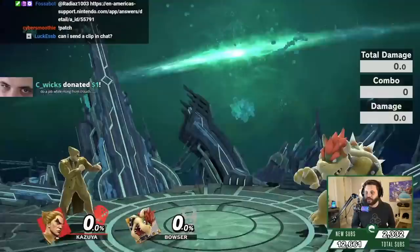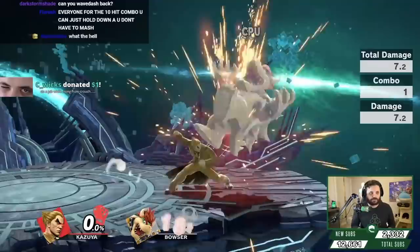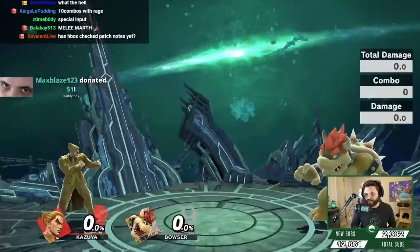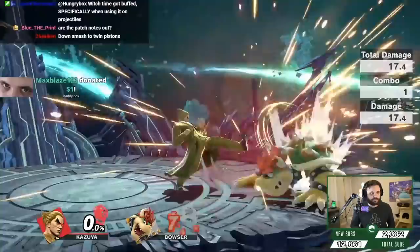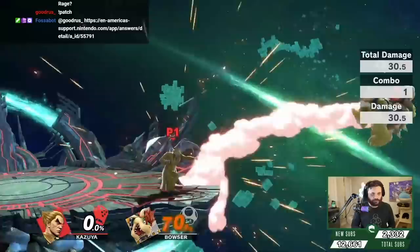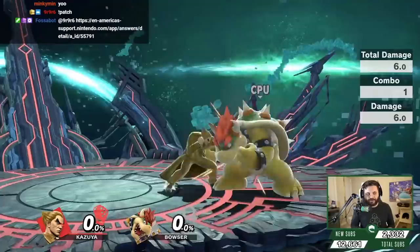We have Twin Pistons — Up AA. Double Up Tilt, Twin Pistons. Next up is Roundhouse to Triple Spin Kicks — the four hit combo right there. Next is Oni Front Kick, which is Ganondorf's forward smash angle. So Down Smash to Twin Pistons would be this. It's just beautiful. Tsunami Kick: Down Tilt, AA.